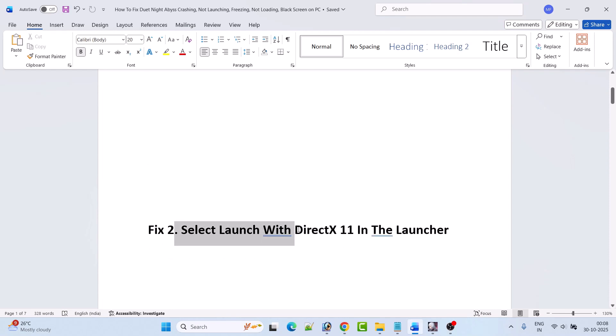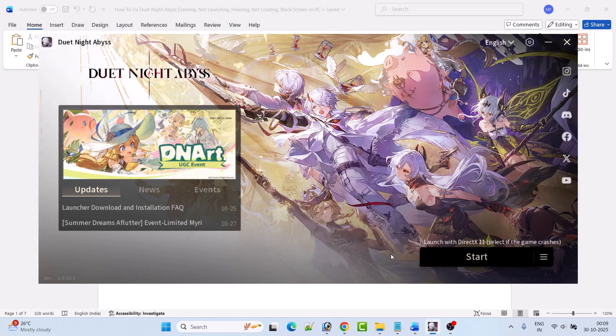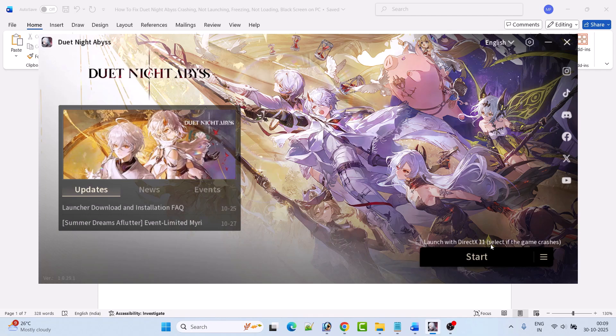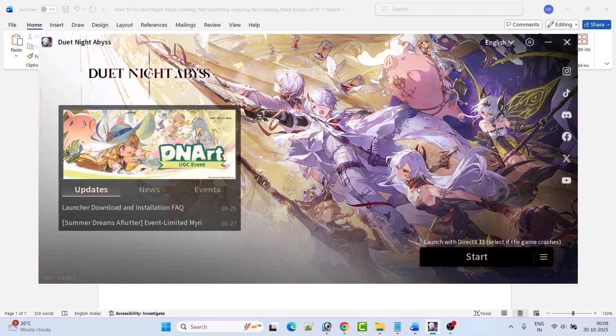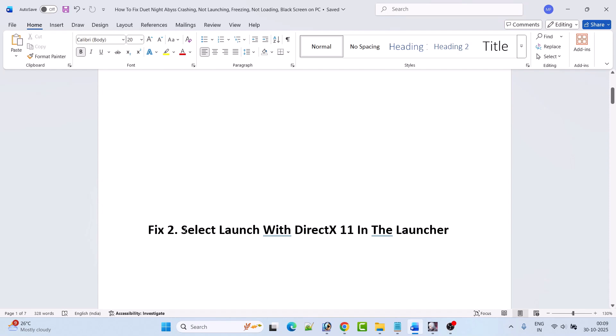Fix 2 is to select launch with DirectX 11 in the launcher. Open the launcher and when you click on Start, if you see the launch with DirectX 11 option, tick mark it and then your game will work fine. This has solved the issue for many players so I hope it works for you as well.